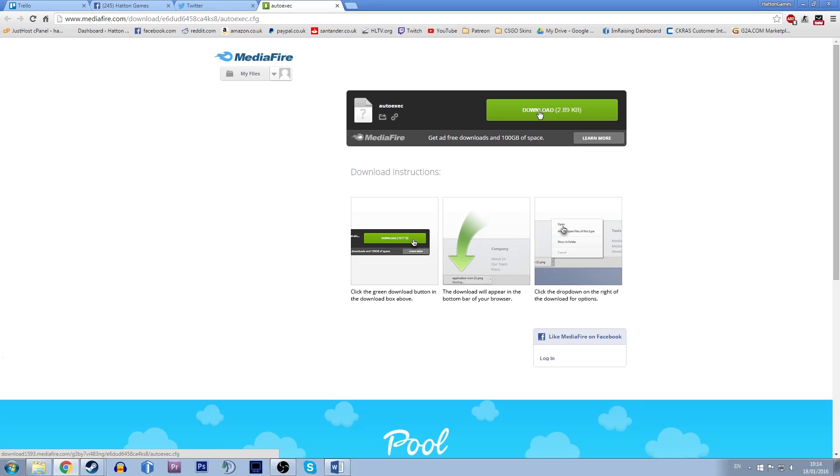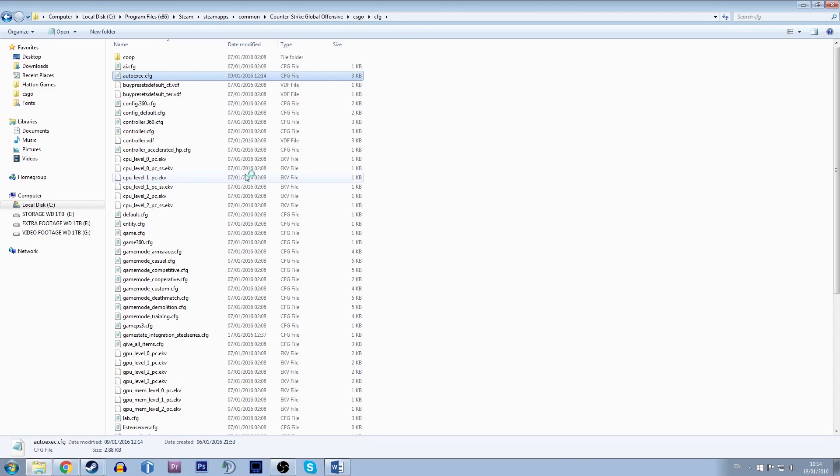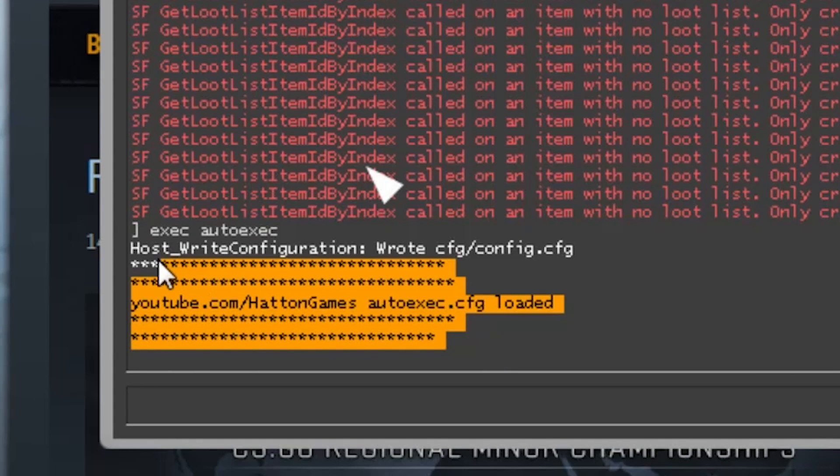If you're wondering how to install it, all you need to do is download the file and drag the auto exec into the CSGO config folder, which can be found through your C drive, Program Files, Steam, Steam Apps, Common, Counter-Strike Global Offensive, CSGO, and then CFG. Load up Counter-Strike and you should see in the console that the config has been launched.